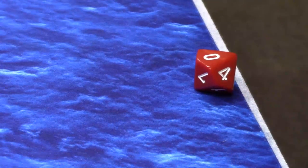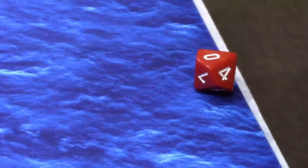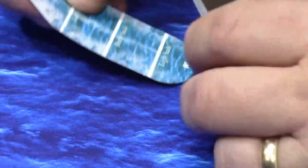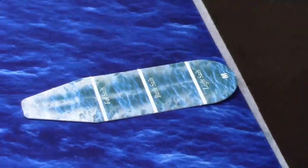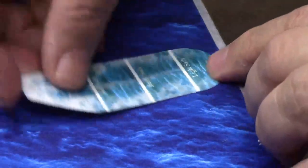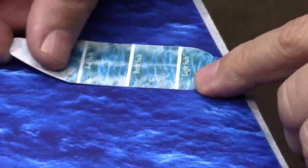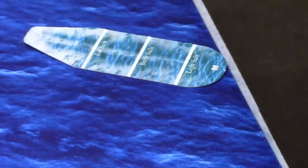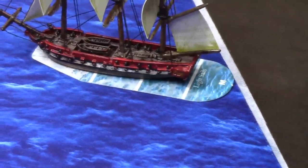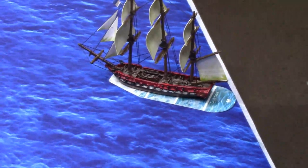When that happens, remove the ship and its weight counter from the table. Proceed to the next turn and go through all the activations as normal, ignoring the ship that is off the table for that one turn. The next turn, place the ship's weight counter with the curve point right where it first entered or left the table. At that point, determine what direction you want the ship to go, and you will place the ship on there at light sails. That's how it looks when it comes back in — basically two turns after it left the table.